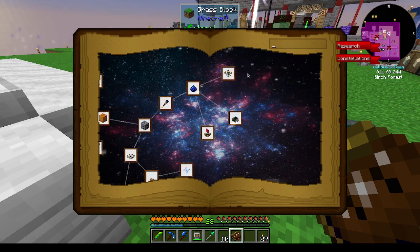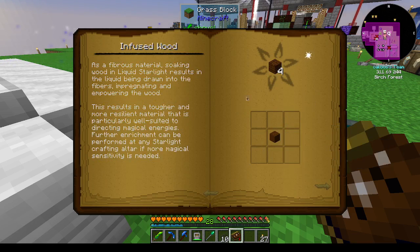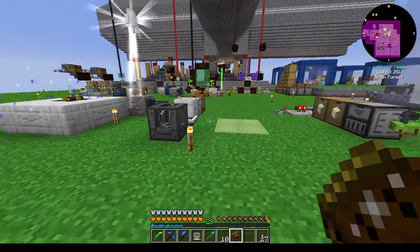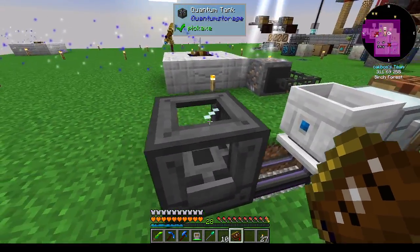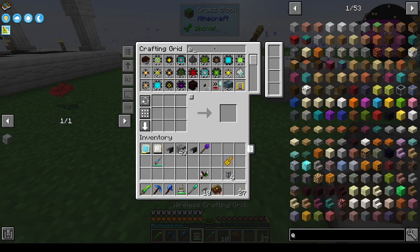Celestial Altar. We need a Star Metal Cutting Tool, which is going to be Fused Wood. Fused Wood is made from Liquid Starlight. One of the things we're going to need a lot of is Liquid Starlight.